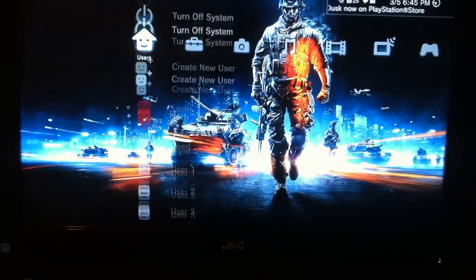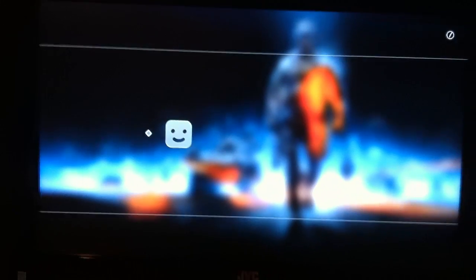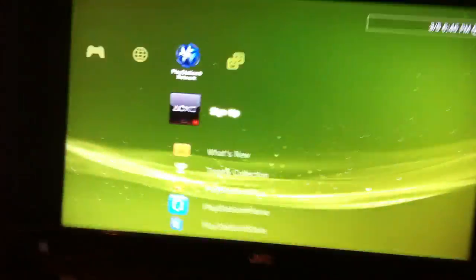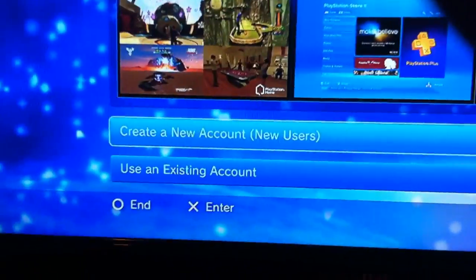Now I'm going to show you how you game share. First, make a new account — just a brand new account or user, whatever — and then log into that. Log out of your account and log into the new one you made. After you do that, go to Sign Up for PlayStation Network.